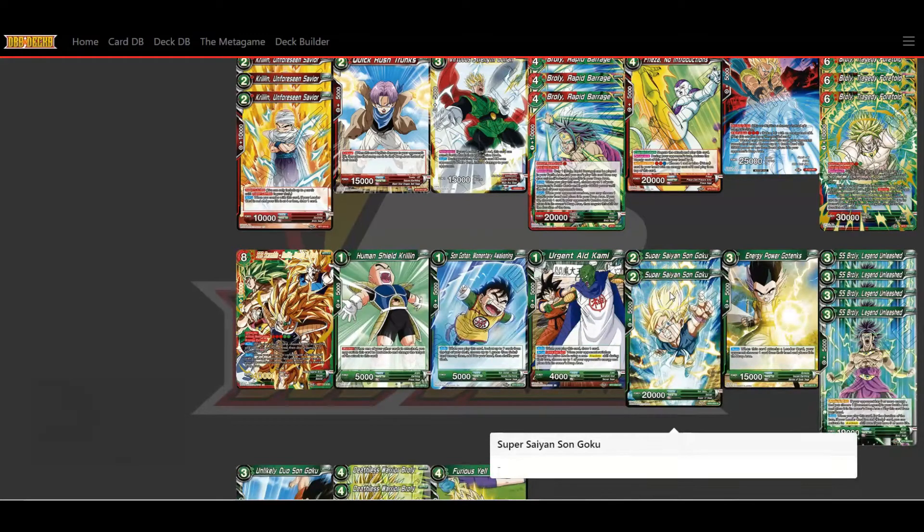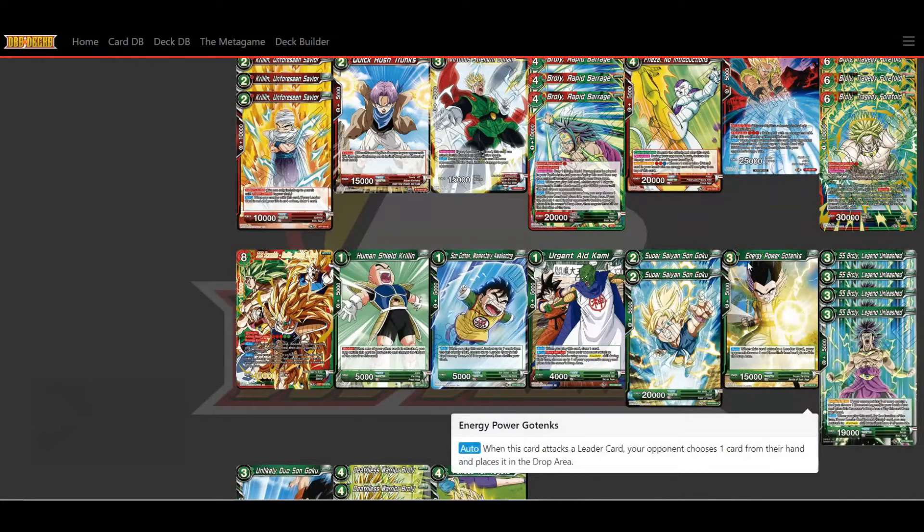I'm running Son Goku cards just for comboing and charging — they're a nice 20,000 attacker too. I'm also using Energy Power Trunks — when I attack a leader card, I can choose a card from their hand and place it in the drop area. I like having a couple of cards that just rip cards away from my opponent's hand.